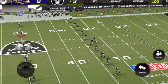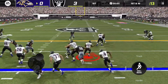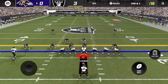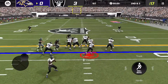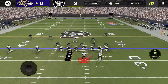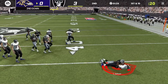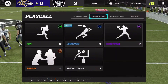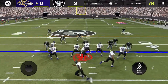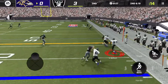We start our drive with a read option. We have Lamar Jackson and JK Dobbins as two strong runners, so I'm going to try to run the ball as much as possible. Dobbins sees the hole but it gets closed up fast. Lamar is an 80 overall which is really good, but he gets stuffed on first play, so let's go to play action after running it three or four times straight.